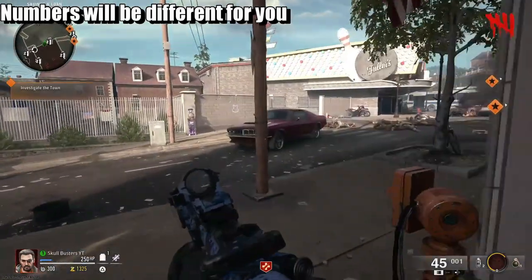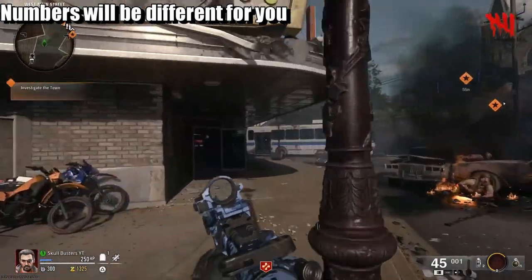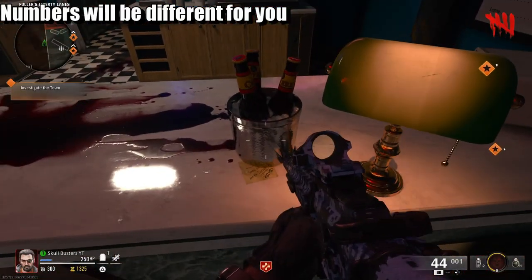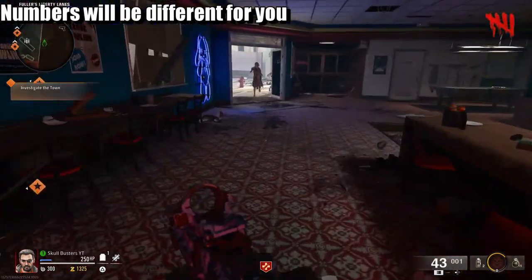Now the next one is going to be over at the bowling alley over here. So we head over to the bowling alley. Shoot the next one so we can see 41.